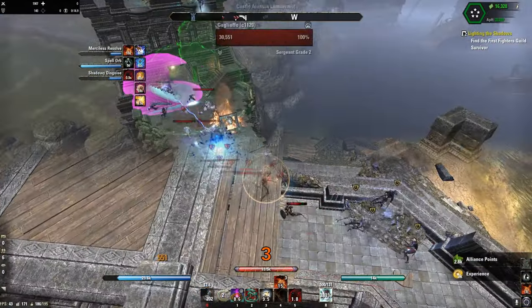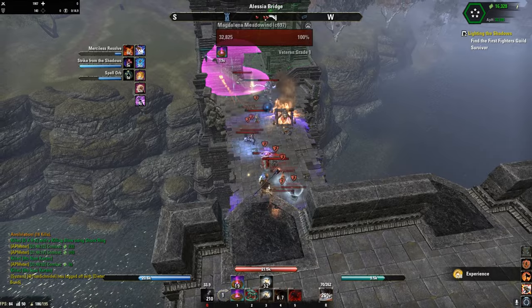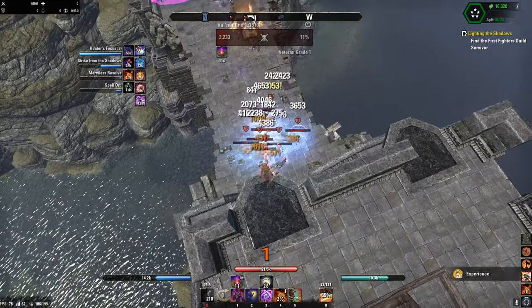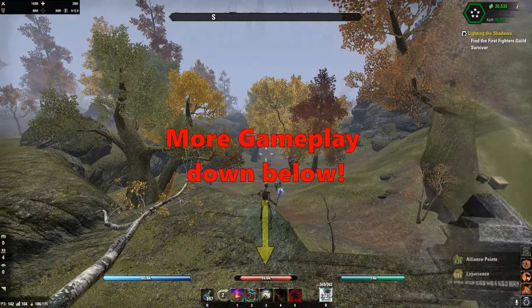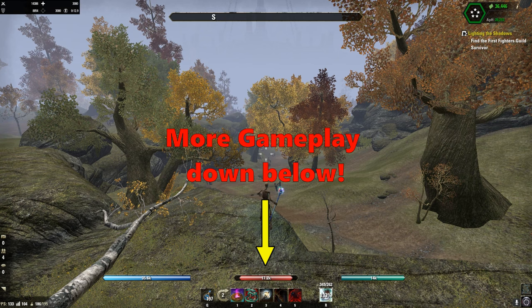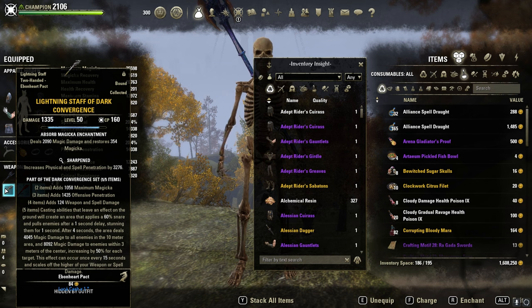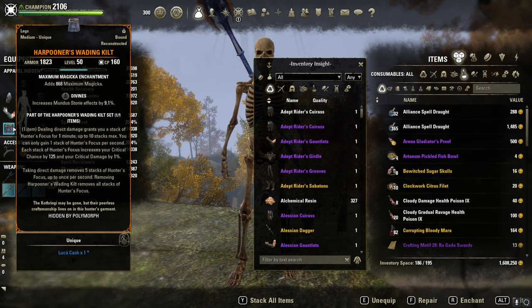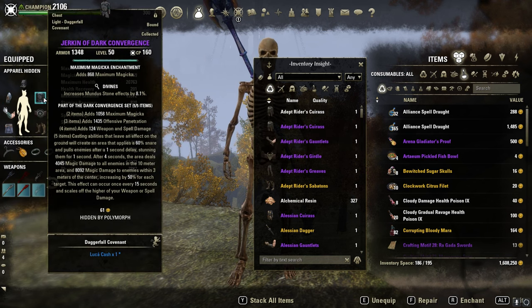Welcome back guys to my second Magicka Knight build range build. Quick overview: I'm using Dark Convergence on the back bar, Vicious Death on the front bar, one Hanu's set, and a bar log as monster set. Full light armor, full divines.